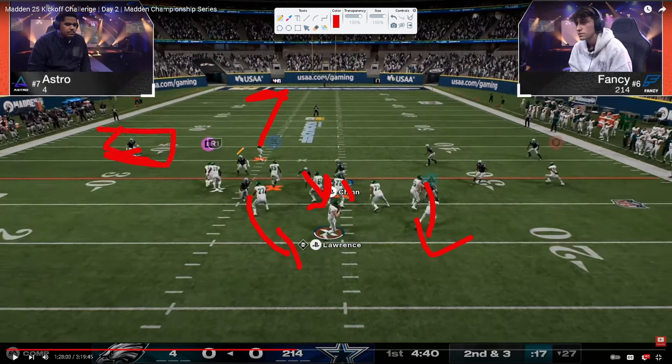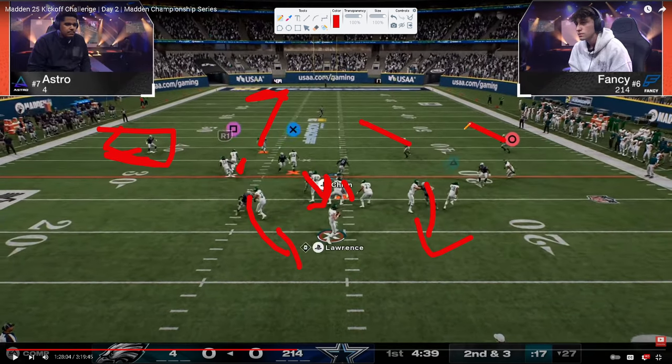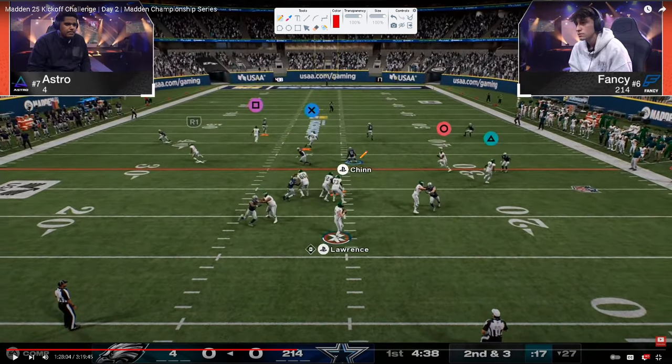This is a vertical hook, and we're getting something over here — I want to say this is just basically a cover three. Hard flat, outside quarter or outside third, inside quarter or inside third, yellow soft squat, and then that quarter. With the route combo, watch Fancy's user — he's showing he's taking this route away. His strategy is to stay on this for long enough, then switch stick right here and jump this post.